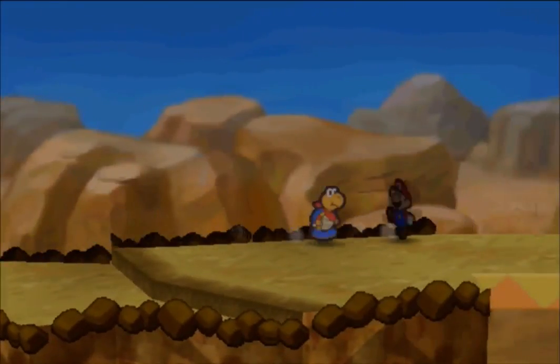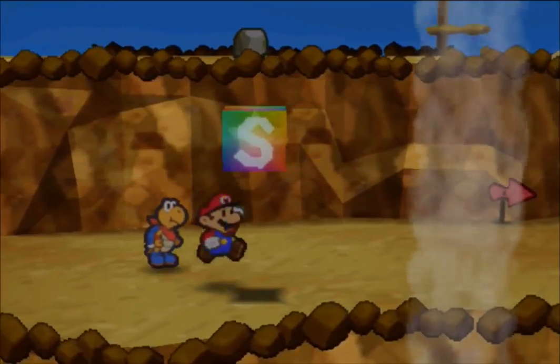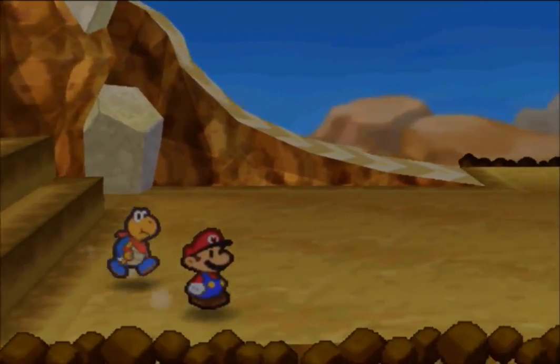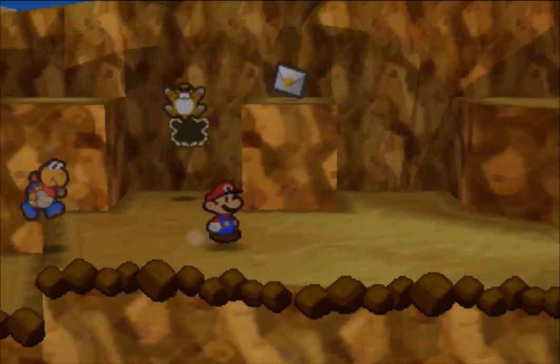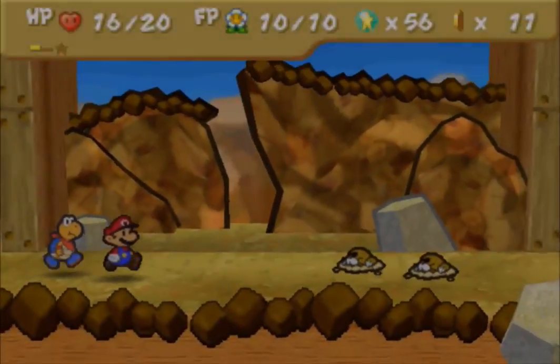Let's continue on and come through here. There's a save block here — you didn't really need one there, but I suppose it comes in handy as a hub for this main area. So we're just going to continue along here. You can see that the letter is there that we need for Parakary.